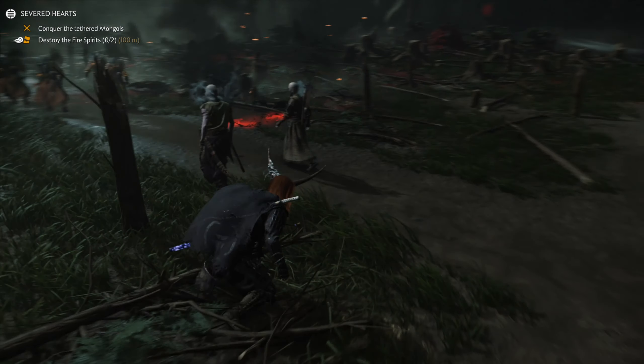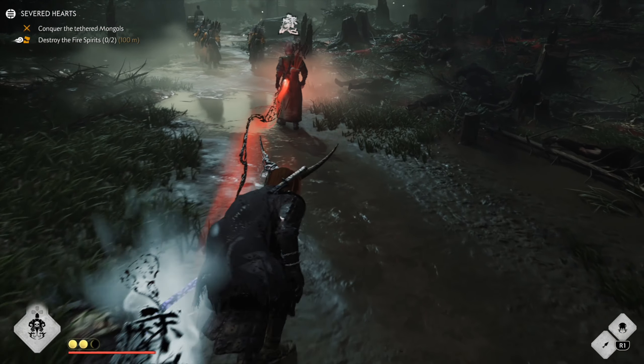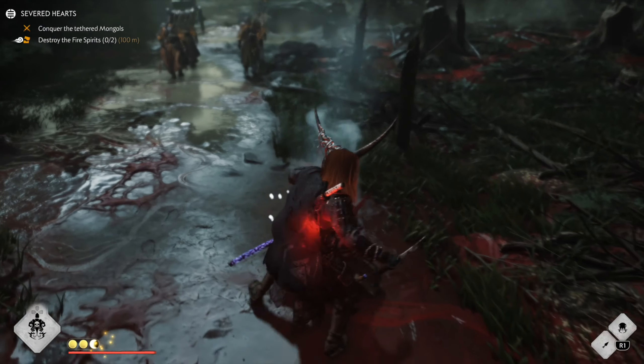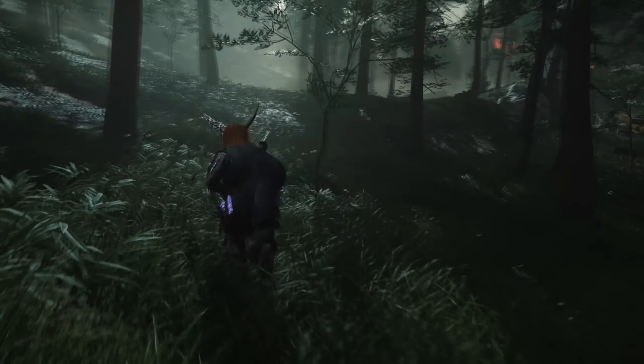So we're into the second chapter now and we want to head to the right here. I'm gonna take out these guys — same deal again, just kill the tethered enemies as fast as you can. Then I book it to the left here and go all the way around.